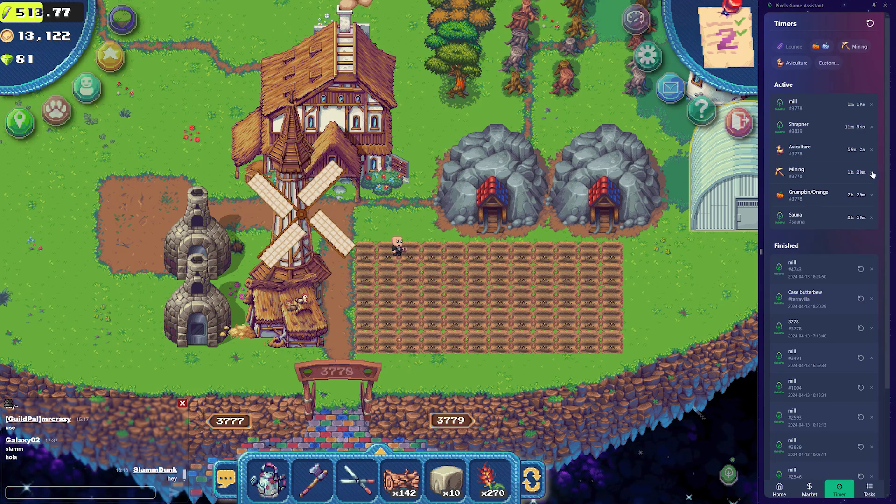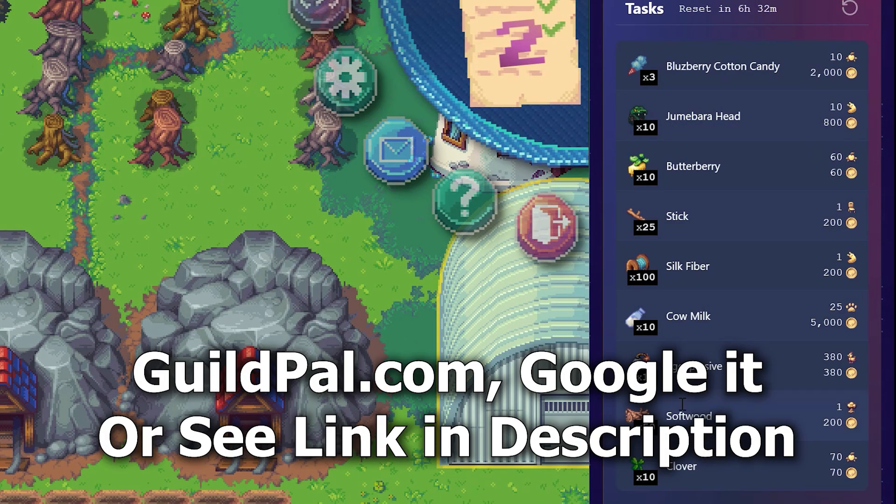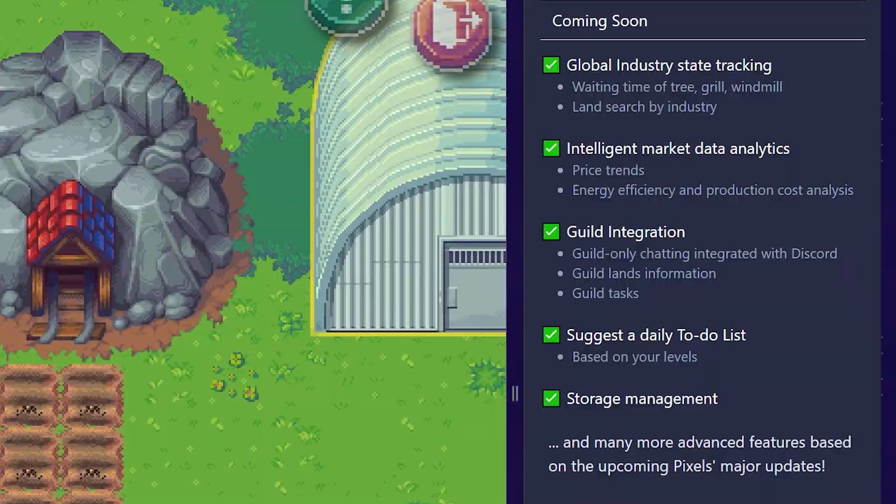What an absolute godsend this browser extension is — and no, this video is not sponsored in any way, I just think it's amazing. The tasks list has had a little bit of a refresh as well, so you can see here it'll sync with your current tasks, which is pretty handy to say the least. The upcoming updates include: global industry state tracking, intelligent market data analytics, guild integration, a suggested daily to-do list based on your levels, storage management, and many more advanced features based on upcoming Pixels major updates.